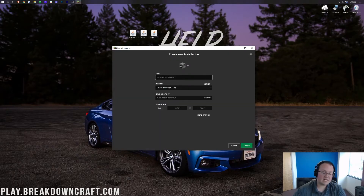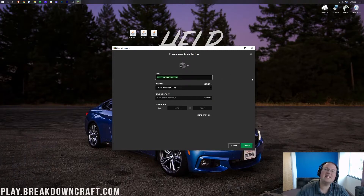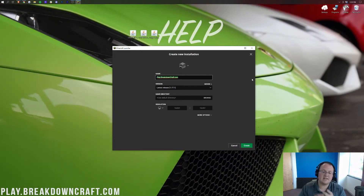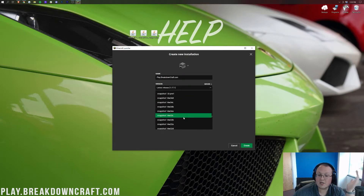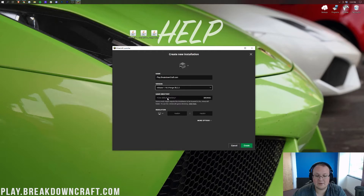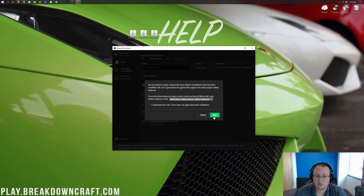Click on New Installation here. You can name this whatever you want — I'm going to name it play.breakdowncraft.com, because that is our amazing Minecraft survival server. Now let's clear the Versions drop-down box and we want to select Release 1.16.5-Forge. Mine is up towards the top, but you may have to scroll down quite a ways to find yours — even sometimes at the very bottom. But it is in there if Forge successfully installed. Go ahead and select it, change your resolution if needed, and click the green Create button.